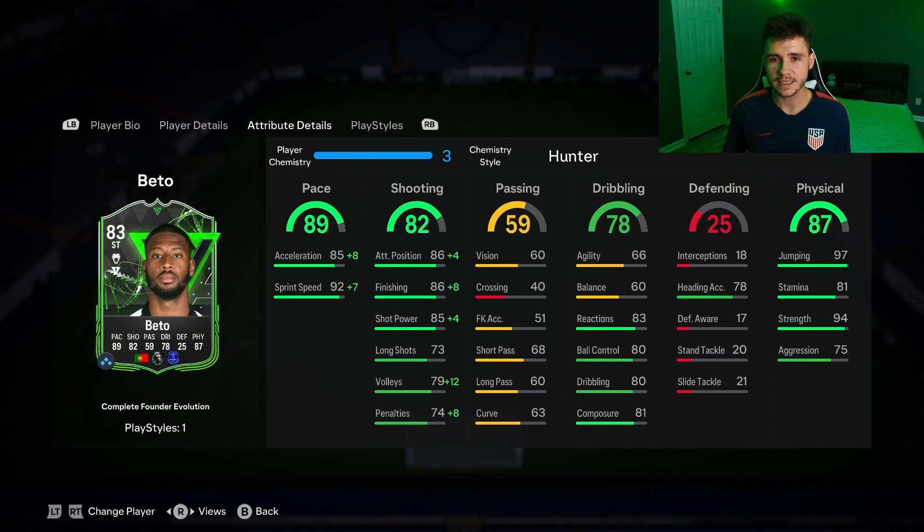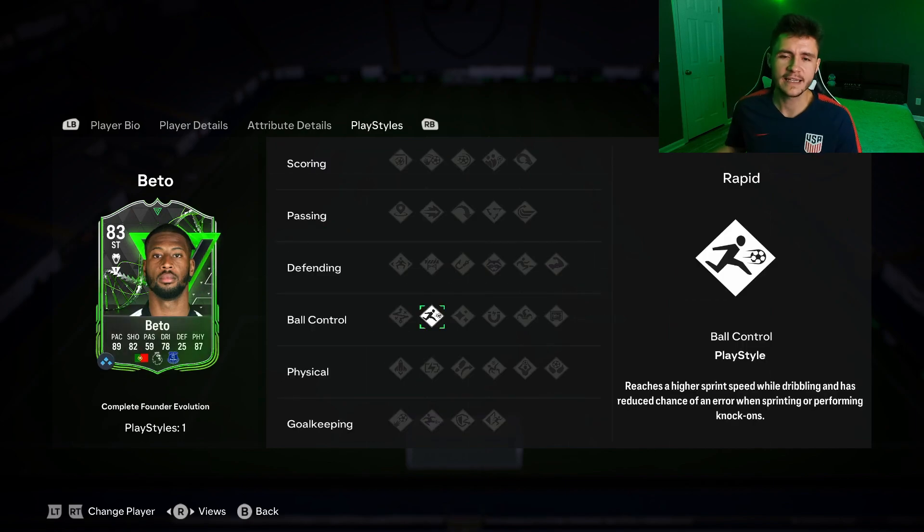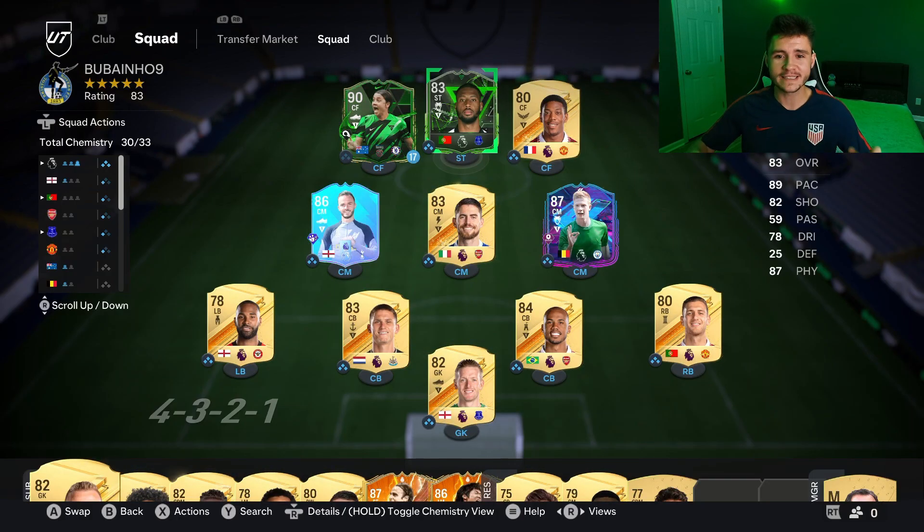97 jumping. I do think that crossing is actually a bit OP this year. 81 stamina is okay for a striker — it could be a bit better — but the 94 strength makes it very difficult to get him off the ball. As far as play styles go he does only have one play style, but it is the rapid play style which reaches a higher sprint speed while dribbling and has reduced chance of error, which is really solid this year in FC 24. The level one evolution was really good for me. I can't wait to test out this version — I think he's gonna be probably one of the best strikers currently in FC 24. So without further ado let's jump into game number one and score some more goals with Beto.